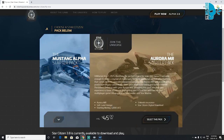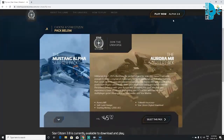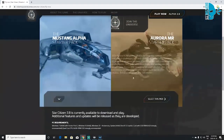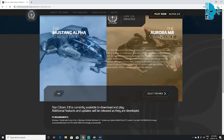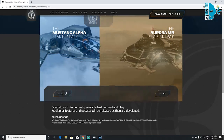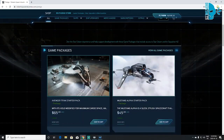Both ships are the same price — $45 — and you also start with 1,000 in-game credits. What a lot of people don't realize is that even though clicking Play Now brings you to these options, this isn't your only two choices for starter packs. This is just what is on the website front page. There are actually other ships you can buy, and what you're going to do is go up here to where it says Pledge Store and click that.